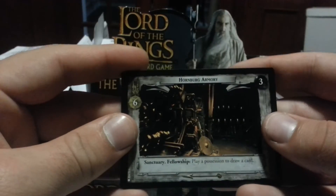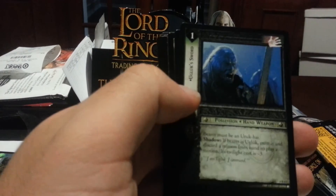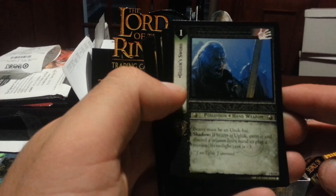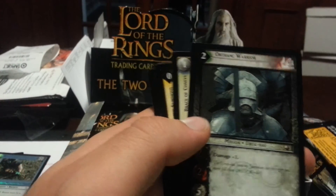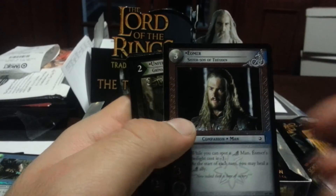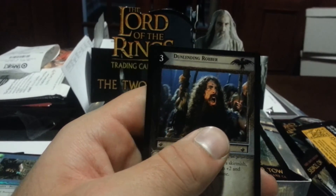Tenth pack. Hornburg Armory, Ranger Sword, Southron Commander. Our rare is Uglick's Sword: bearer must be an Uruk-hai; if bearer is Uglick, exert it and discard a minion from hand to play a minion — its Twilight cost is minus three. I have an Orthanc Warrior, a Brace of Conies, Gathering to the Summons, Eomer, Unferth, Courtesy of my Hall, and Dunlending Robber.